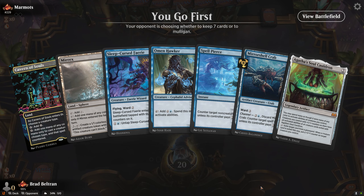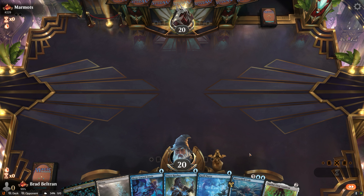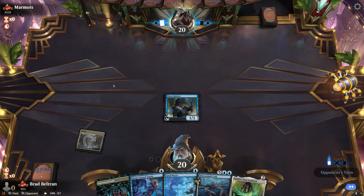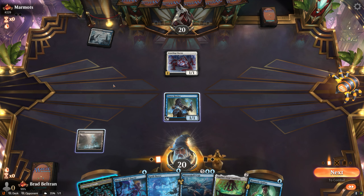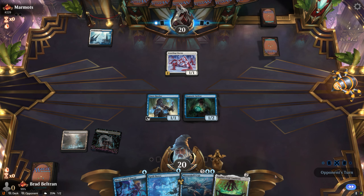Match number three, on the play. Finding a pretty good hand — we lead with Hawker, maybe follow with Soul Cauldron or hold up Mirror Shell Crab. Hawker turn one with Cavern naming Wizard ensures Fairy and a possible Rona against control. Opponent shows blue-white and plays Crawling Chorus, so we might play the Hypnotic Grifter out instead. We name Human on Cavern and hold up Mirror Shell Crab.